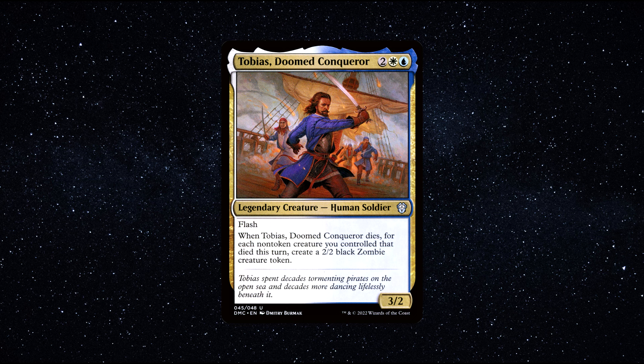Flash. When Tobias, Doomed Conqueror dies, for each non-token creature you controlled that died this turn, create a 2/2 black zombie creature token.